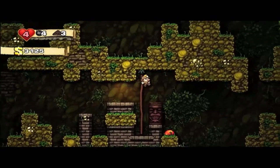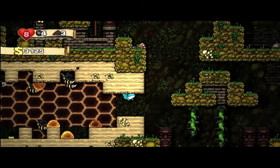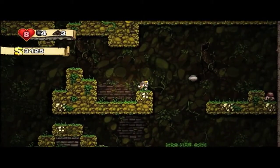The bees are a little easier to deal with because you can actually jump on them and whip them. The queen bee you cannot do any of that. If you have the spike boots you can jump on her head, but I didn't have anything.